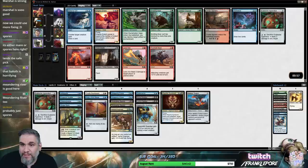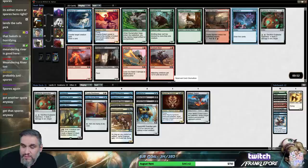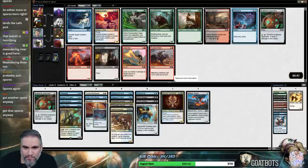Oh, I like Bone to Ash. I'm gonna take this Divination though — I think Divination's probably better here. We don't have a ton of artifacts for the Aerial Engineers, but... I'm not gonna take another Skymarch Bloodletter.